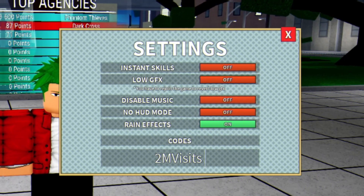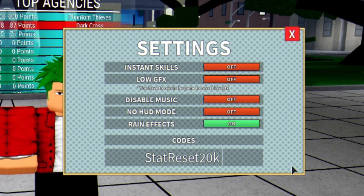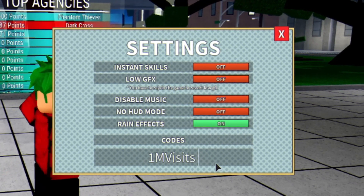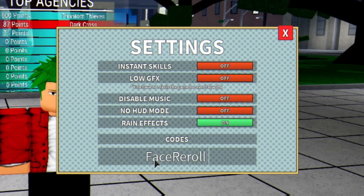Next we have "Good2MVisits". When redeeming these codes, make sure you put in the capitals exactly as I do. We also have "GoodStartReset20K". Feel free to pause the video if I'm going too fast. Then we have "Good1MVisits", and after that "FaceReRoll".